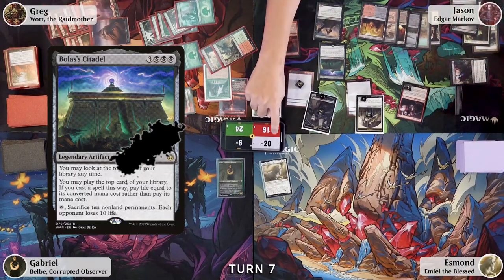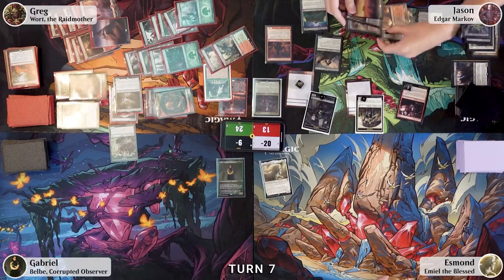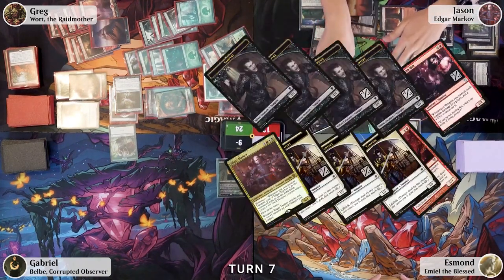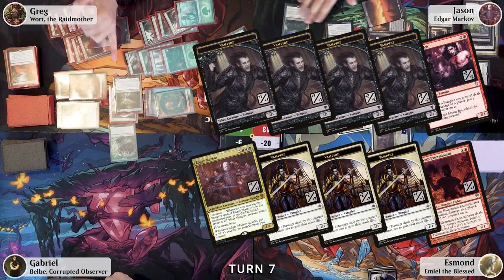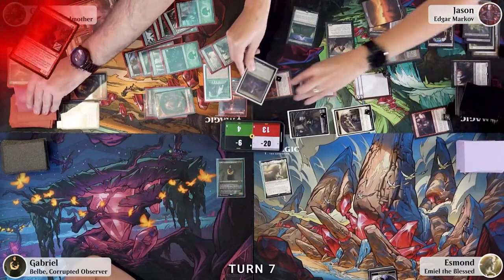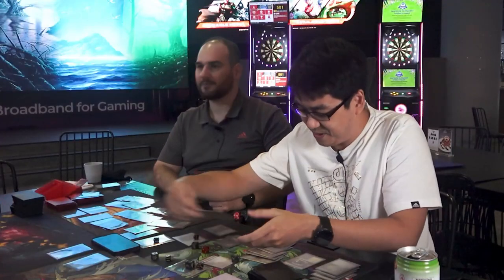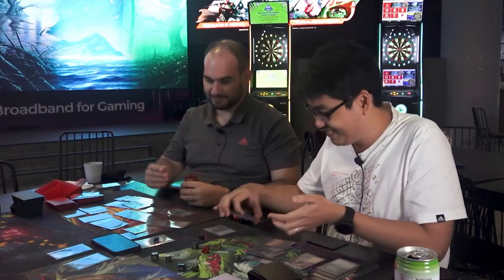Jason untaps and draws. He pays one life to play Vicious Conquistador, triggering Edgar Markov's eminence. He pays three life to play Zagras, though he notes he has two blockers. He plays a land and taps six to cast Edgar Markov himself. Jason attacks everything at Greg — on attack trigger, all vampires get +1/+1. Arasta blocks Edgar Markov; the combat damage resolves and Edgar Markov dies. In Jason's second main phase, he activates Bolas's Citadel, sacrificing ten non-land permanents — Greg loses ten life and is eliminated.